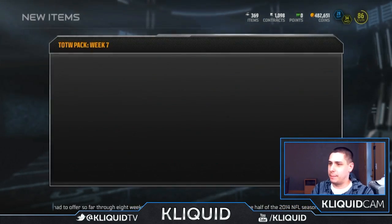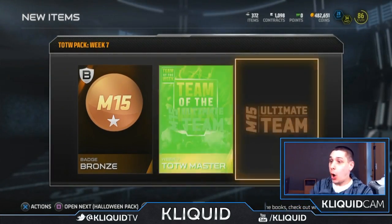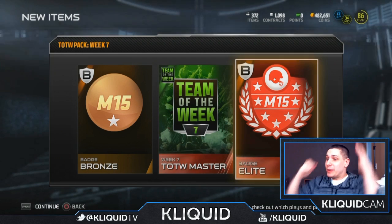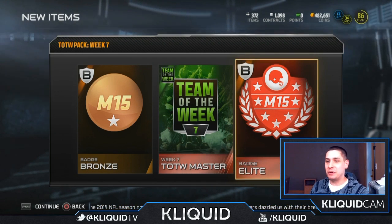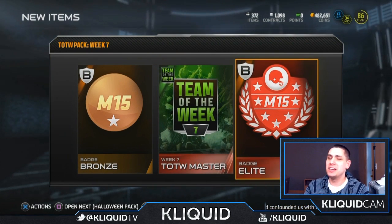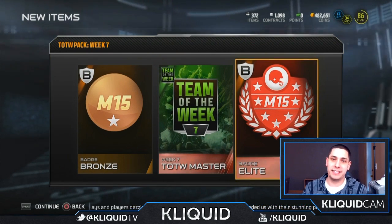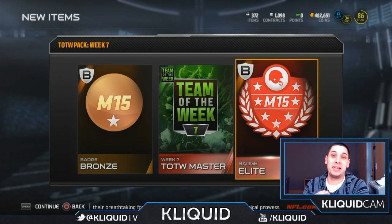I've got the team of the week pack here. I think that's got a badge or two in it, so we'll see what we can pull. Oh — an elite badge! There we go, that's what I'm talking about! Finally we get something. It was 15 straight bronze badges and then it saves it all with an elite badge. EA, you kill me but you love me at the same time.